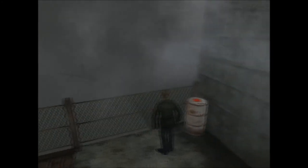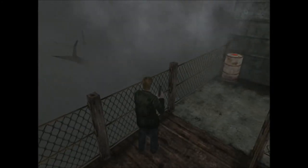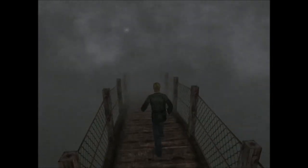Alright, so we just finished up with the Silent Hill Historical Society and the prison, which had like 400 levels to it apparently. Now we are moving on. Guess we're gonna take the boat across the lake here.